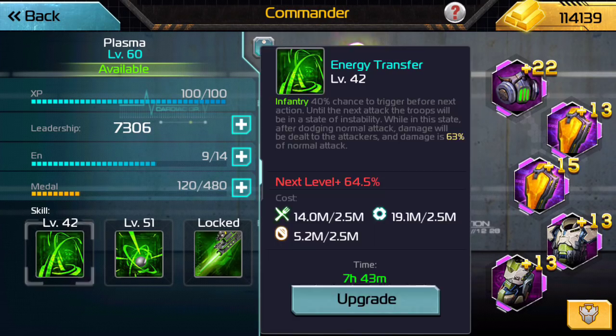The first skill is a 40% chance of trigger — I thought it was 20. If he dodges successfully when attacked, they take 63% of their own damage. So it's really good if you use just one slot of tier 9 or tier 10 that dodges really well. If someone attacks you with 1,000 units in a slot, they might destroy themselves if you can successfully dodge.